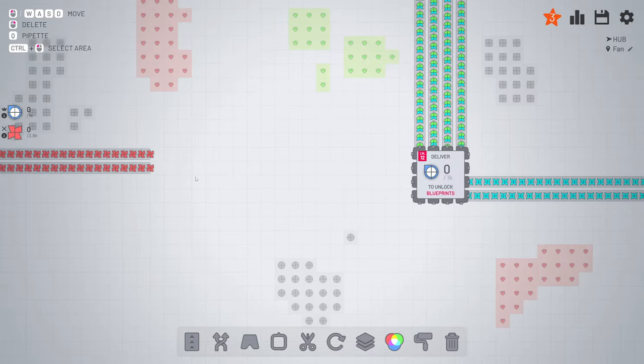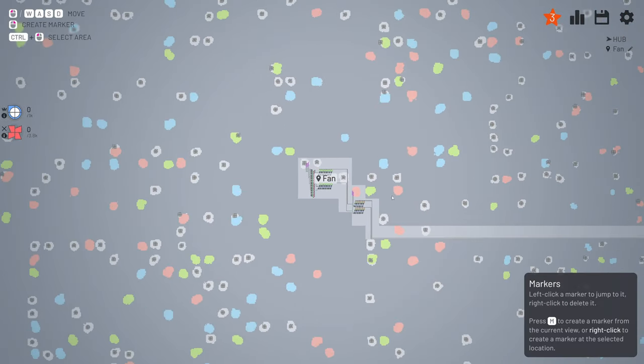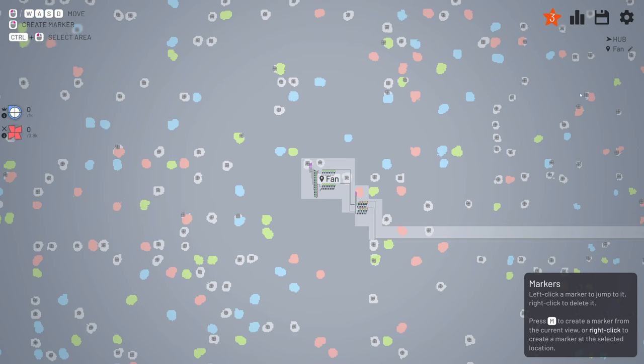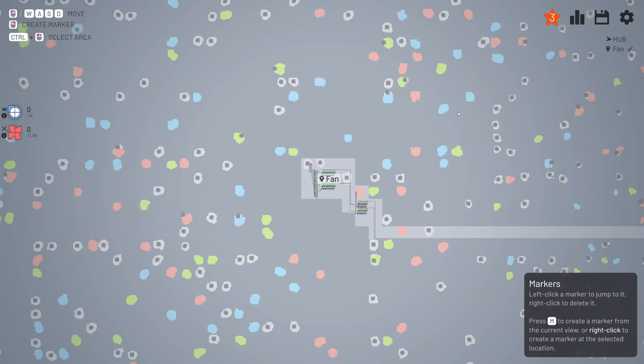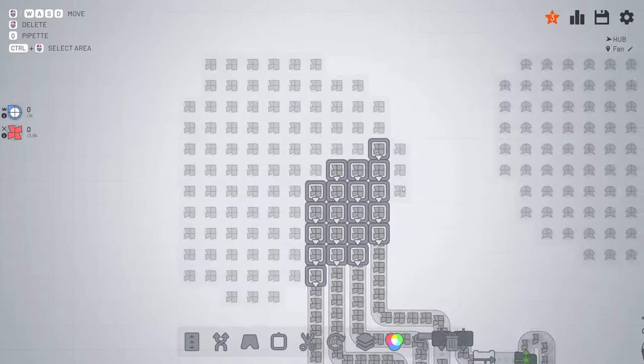How do I check that out - it's a little bit far away. So what I've done is placed the fan here. Just right click - you can name it whatever you want, you can also edit it and delete it. It's really easy to go from the hub to the fan. But you can also press the space bar and then you go to the hub.